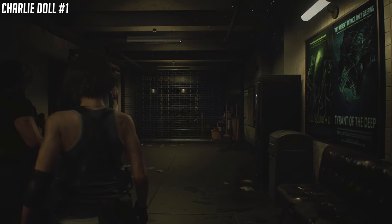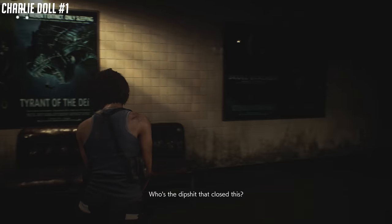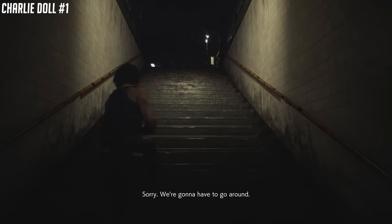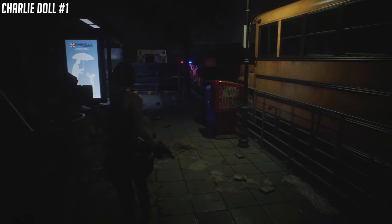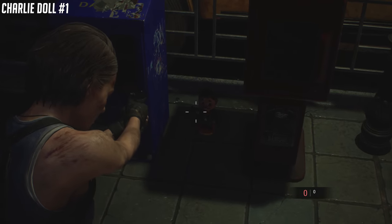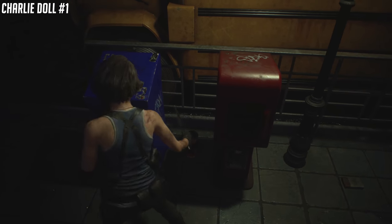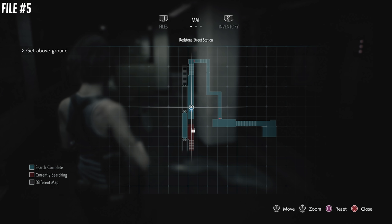Our first Charlie Doll is going to be after we meet with Carlos. You're going to come up to this gate — he's going to tell you that you need to find an optional route. What you need to do is turn around instead, go all the way up the stairs, and look between two newsstands right up ahead. Shoot or knife it.